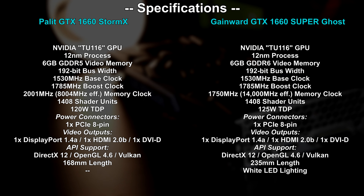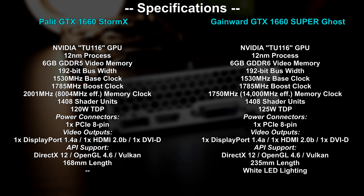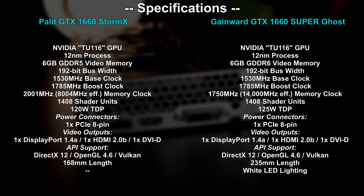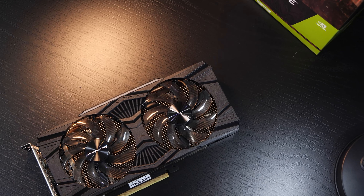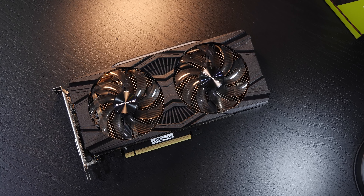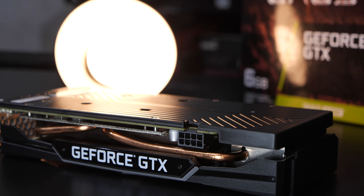In terms of specs, there's hardly much difference between the GTX 1660 and the 1660 Super. It's just that the Super version received a giant VRAM upgrade. Both models still come with 6GB, but the upgrade from GDDR5 to GDDR6 leads to a huge boost in memory bandwidth — with GDDR5 we're talking 192.1 GB/s, whereas with GDDR6 it's a whopping 336 GB/s. So is the regular 1660 being bottlenecked by its slow GDDR5 VRAM, or is GDDR6 just a money-making move by NVIDIA? Let's find out.